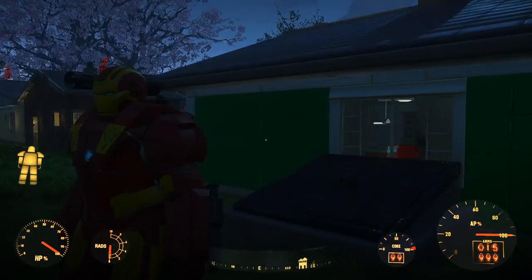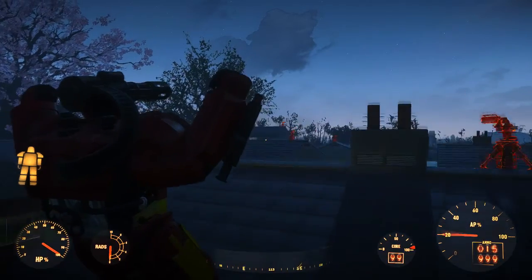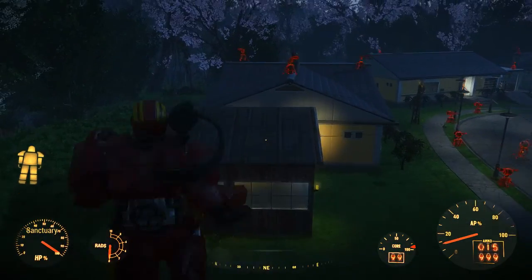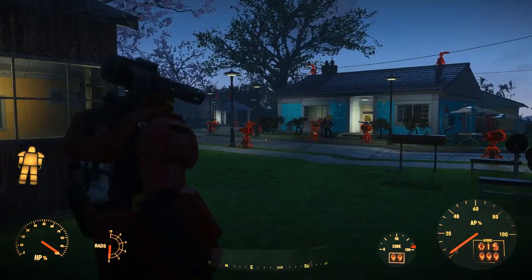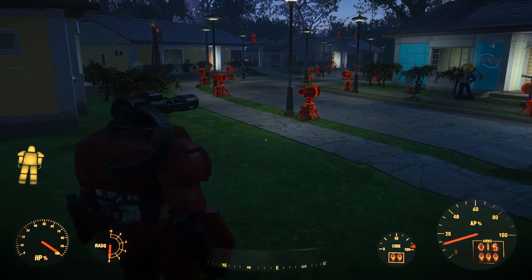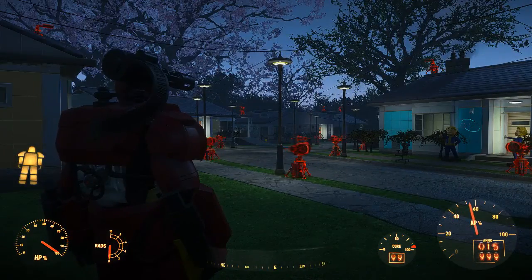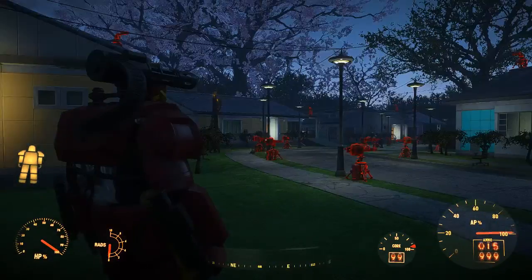We are outside Sanctuary here, just to show off the power armor with the jump jet. Like I said, it is not actual flight but it is a jump jet. You are probably wondering why everything is highlighted in red — that is another mod I chose to equip for the head piece, which highlights every living target as friend or foe, which is pretty cool.